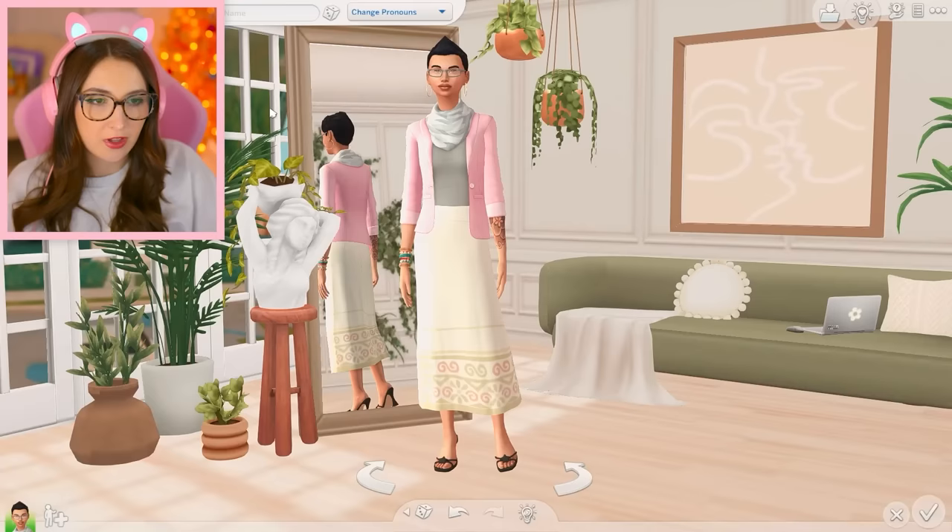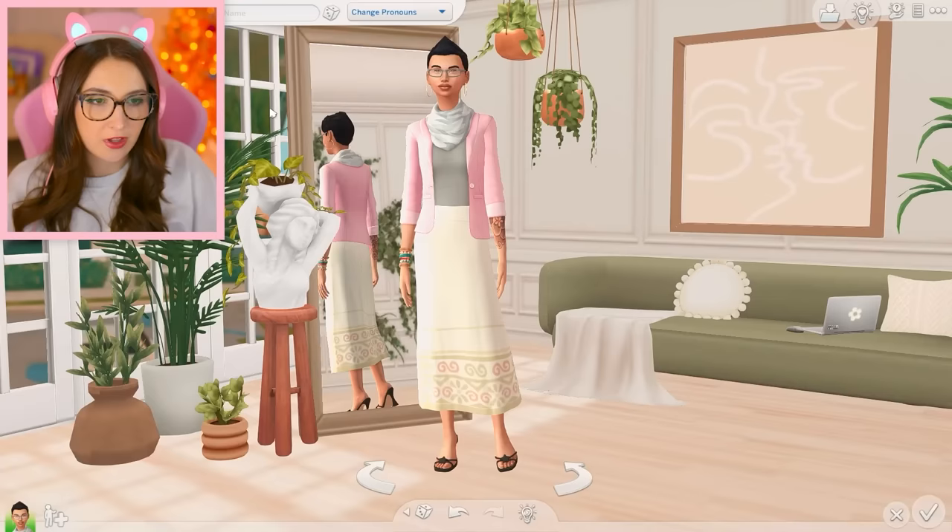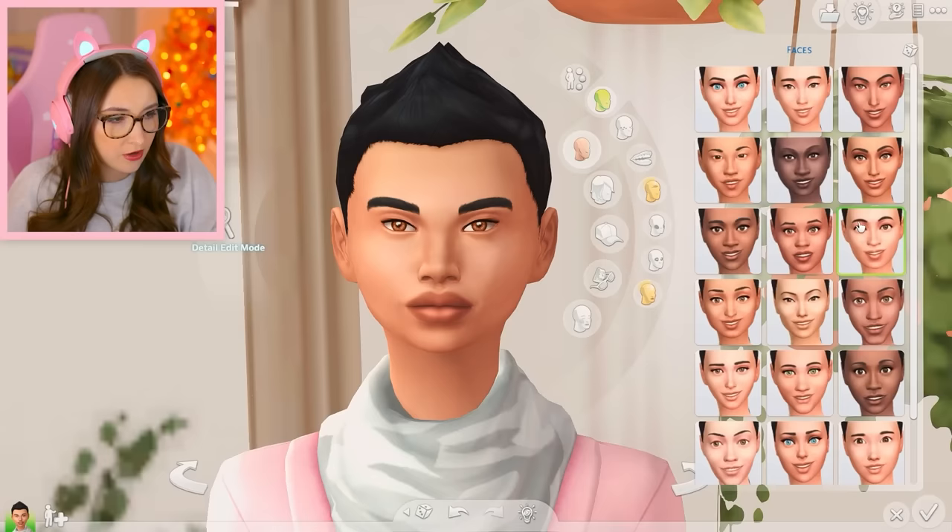So here's their name: Annika. Last name: Tolliver. First thing I'm gonna do is start with the faces, and then we're gonna do the skin tone, because that one actually changes the skin tone.